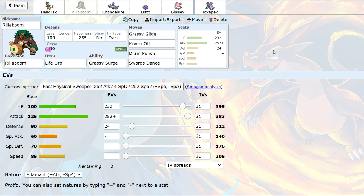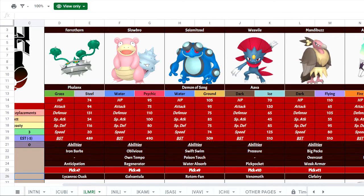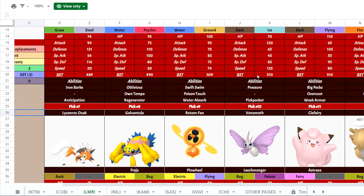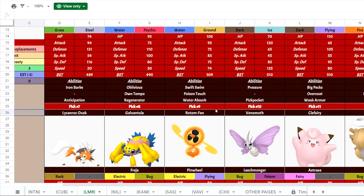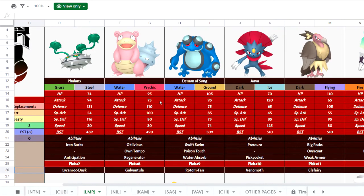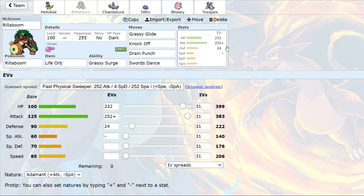Next up is Rillaboom, which is also running Life Orb — Grassy Glide, Knock Off, Drain Punch, and Swords Dance. It's got a ton of bulk and no speed investment because I don't need to outspeed anything on his team really. Grassy Glide is a potential sweeping option because of how much damage it does to so much on his team — the only things really stopping this Pokémon from sweeping are Mandibuzz and Venomoth. Even at +2 with Life Orb, Grassy Glide will OHKO Galvantula and do a ton of damage to almost everything. Drain Punch is there for Ferrothorn, Knock Off for Alolan Marowak — I need to watch out for Ice Shard from Weavile, but I have a decent amount of bulk which helps.